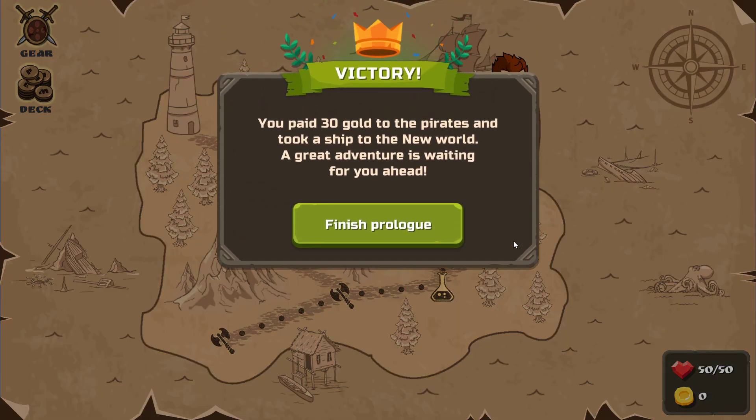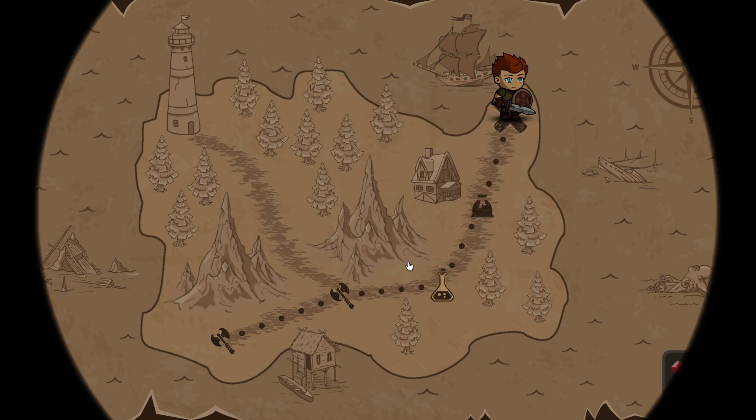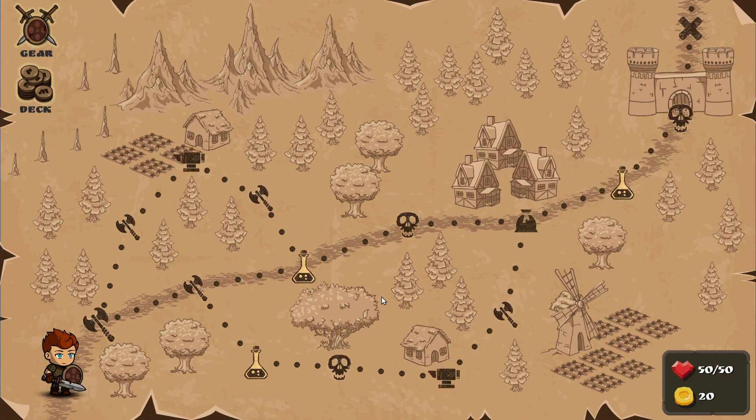So this is just like — that's just the tutorial. It's not a prologue, it's a tutorial. You paid 30 gold and took a ship. So that was just the tutorial — time for the actual game. On we go.